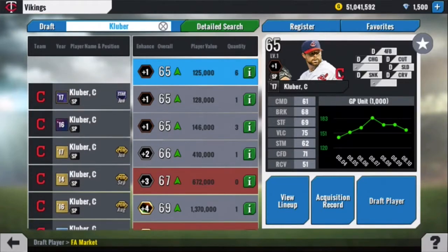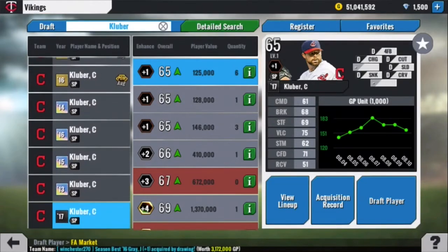Pretty simple. He's got 10 cards and we're going to rank him from 10 to 1. What does that do for you as a viewer? Well, if you want a Corey Kluber card in your lineup, it'll help you see the different versions of his cards, what the pros and cons are of each card, and help you get the best version at the best value as you look to build your team.